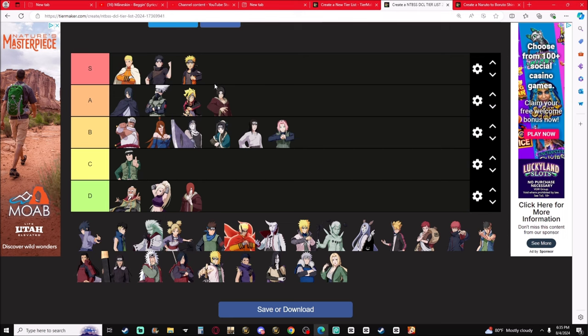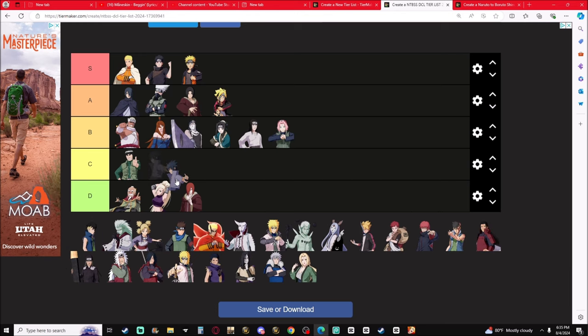Healer Itachi — Tsukuyomi and Yasaka Beads. A-tier, honestly right at the line between S and A — he's like A-plus. These ninjutsu slap when you combine them with something else.